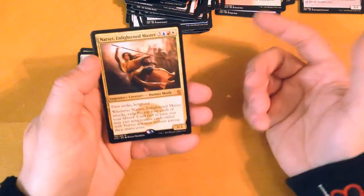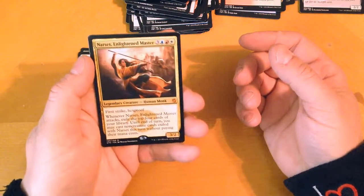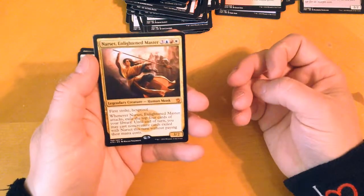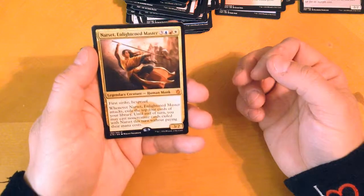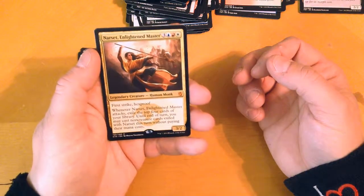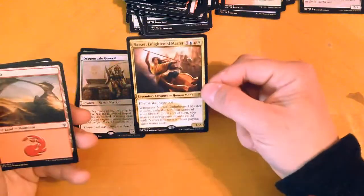Narset, Enlightened Master. I already have her. First strike, hexproof. Whenever Narset, Enlightened Master attacks, exile the top four cards of your library. Until end of turn, you may cast non-creature cards exiled with Narset this turn without paying their mana costs. I have her in my Commander deck that I need to really fix up. We have a Mountain and a Warrior token.